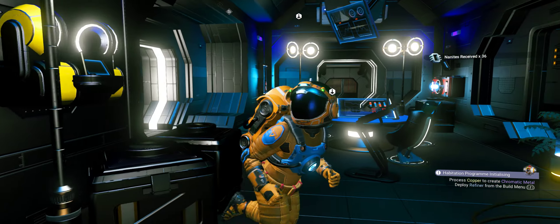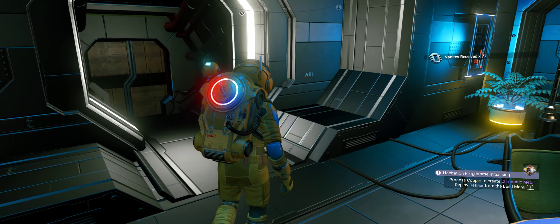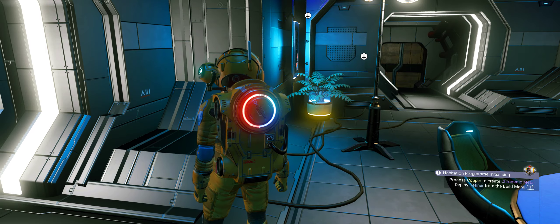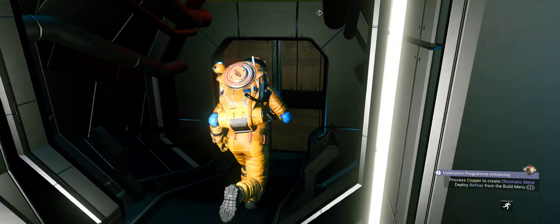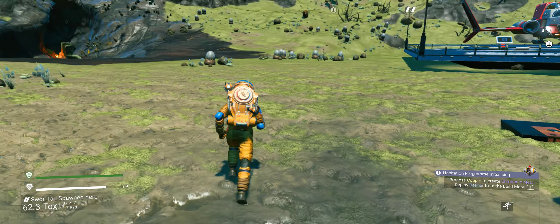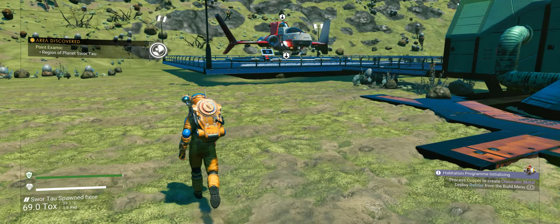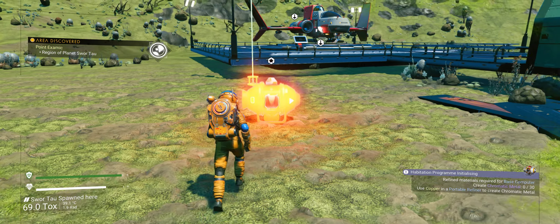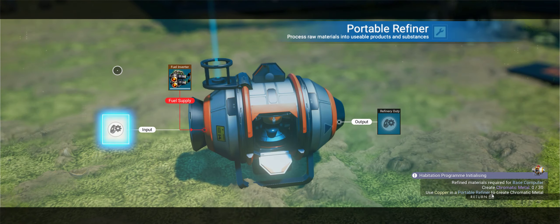Even though I don't play golf, but you know what I mean. Chromatic metal — OK, we've got to make some quickly with the copper we've got. I should have done it inside there. Let's make the chromatic metal — we're going to need it.